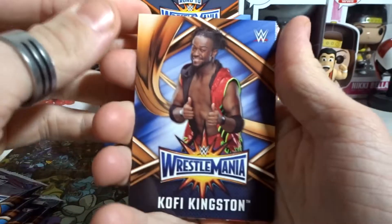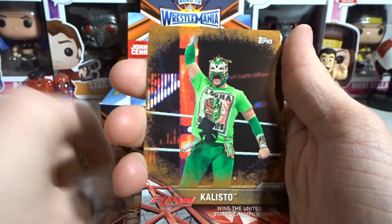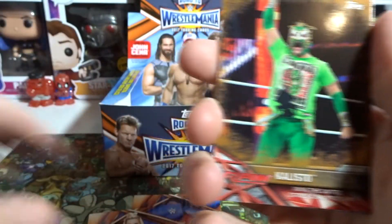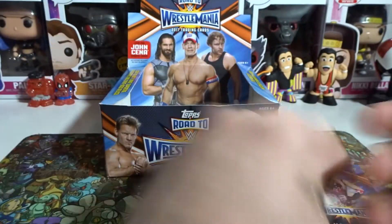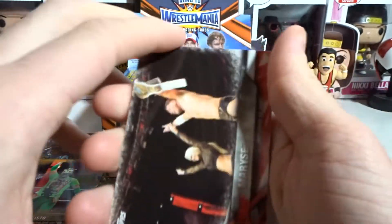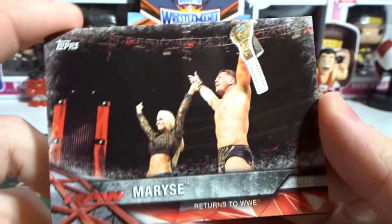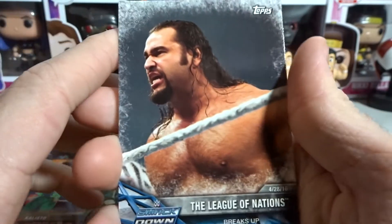Starting with Kofi Kingston and Naomi. It's the bronze Kalisto — that's pretty cool. We're keeping all the WrestleMania cards on this side and putting the bronze and rares over here. We got Marise returns to WWE — it's awesome that she's back. We got the League of Nations breaks up card.